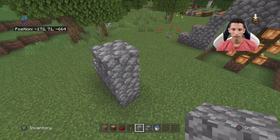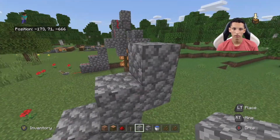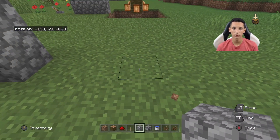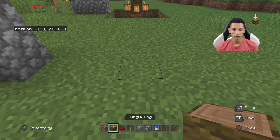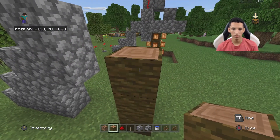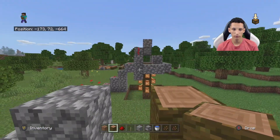Then what you're going to want to do is have a marker where you're going to want to place the tree itself. So I'm going to build up four logs — one, two, three, four. It matches that one over there.